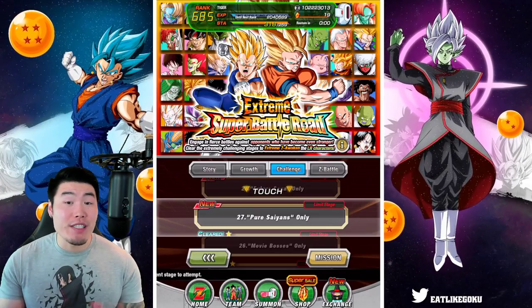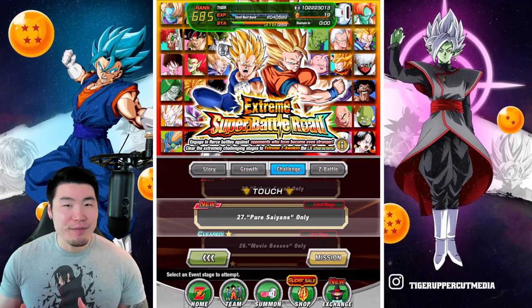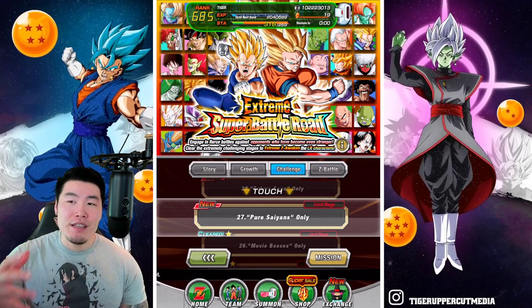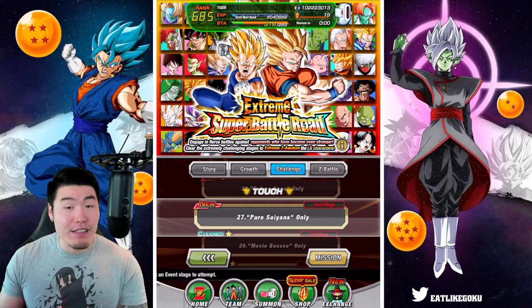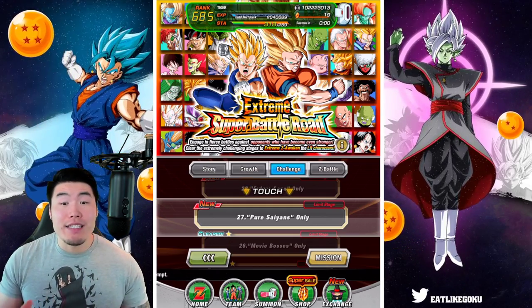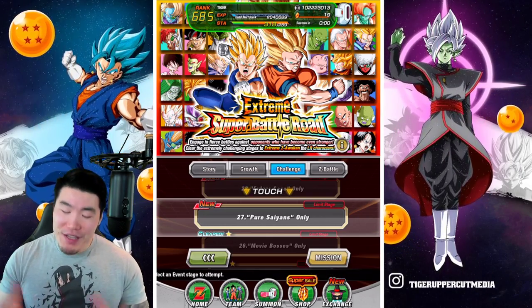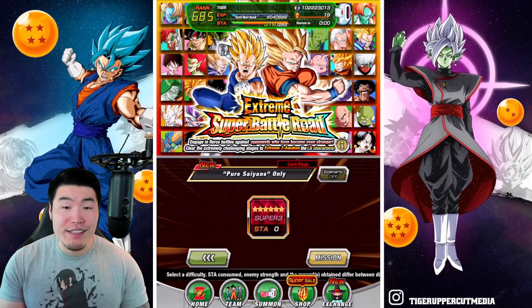Alright, so next up we have a stage that in theory should be pretty chill because the team is just so overpowered. But you would imagine they also scaled up the difficulty to account for that. So I'm definitely expecting at least a little bit of a challenge today. Let's jump into stage 27 for Pure Saiyans.